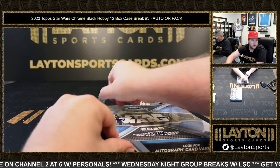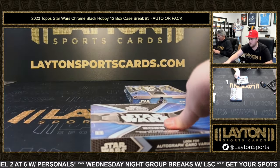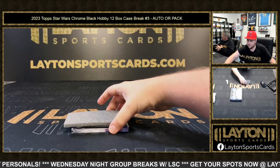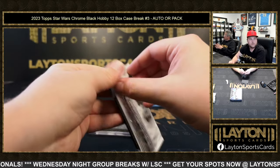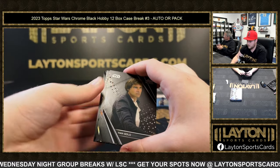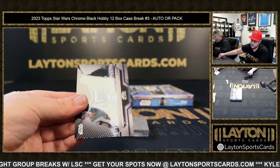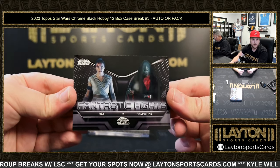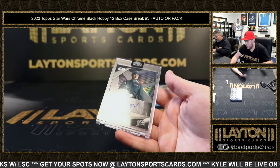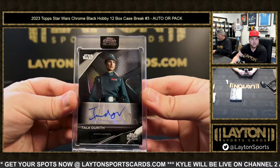Auto eleven is Matthew S, pack eleven is Hoy P. Pack eleven includes Han Solo, Luminara Unduli to 199 refractor, and a Fantastic Fights of Rey and Palpatine. Auto eleven is Tala Durith — that is Indira Varma as Tala Durith.